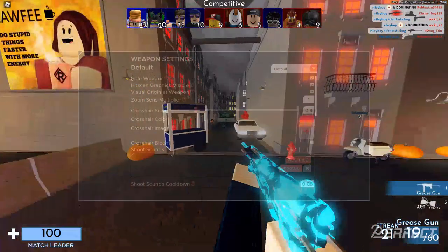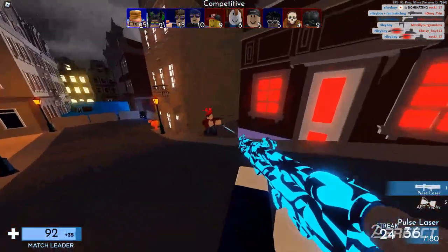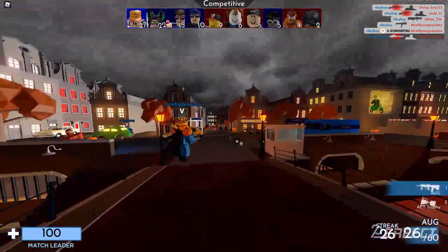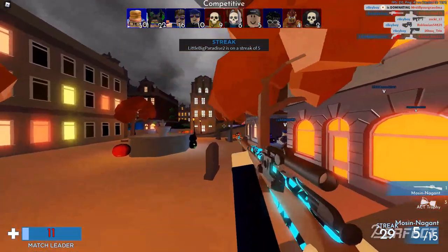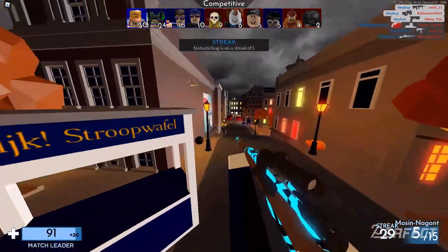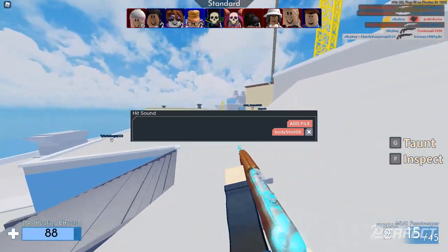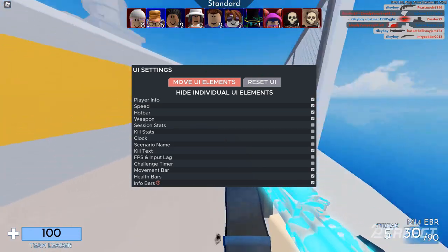In Kovaak's weapon settings I have hide weapon on, hitscan graphics visible on, and visual origin at weapon on. My zoom sense multiplier is 1, crosshair scale is 0.9, and crosshair color is 237 red, 28 green, 36 blue — or in hexadecimal ED1C24. My crosshair image is the hash PNG, which you can find in the crosshair image selector. Bloom is off, hit sound is body shot 06, and the headshot sound is headshot 03 — I swapped them to match the original Kovaak's sounds I preferred.